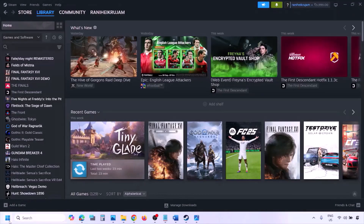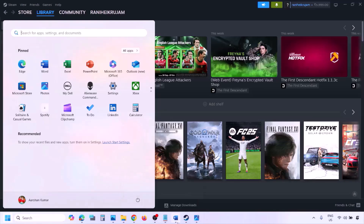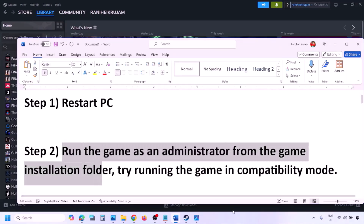The next step is to simply restart your computer. Just restart once — do not ignore this step. After the restart, check if the issue is resolved. If still not working, the next step is to run the game as an administrator from the game installation folder.